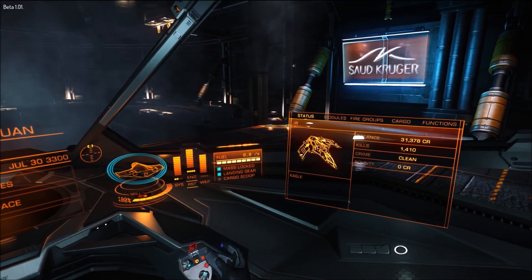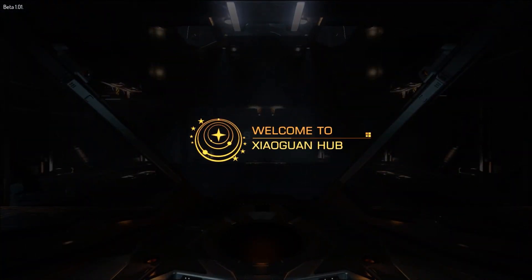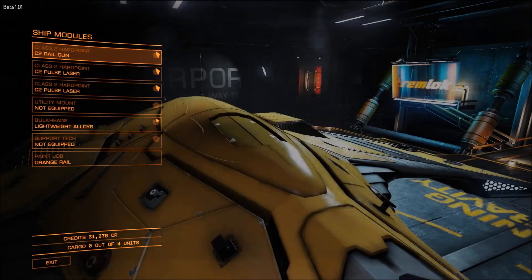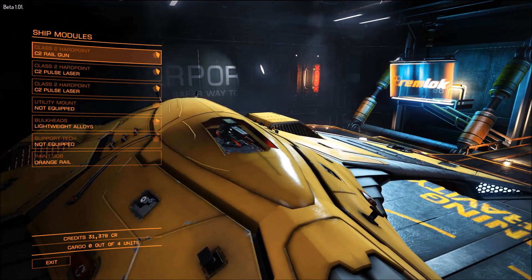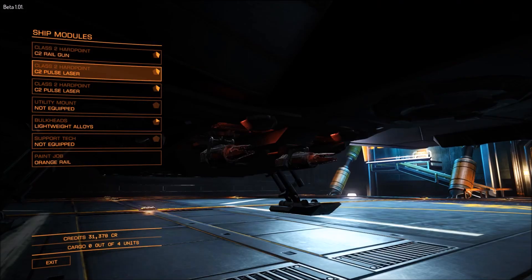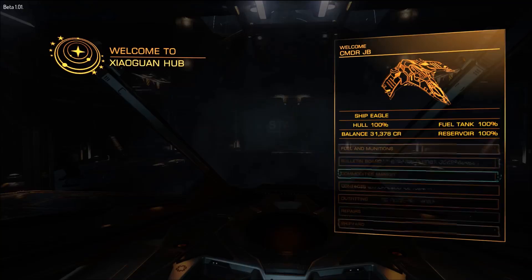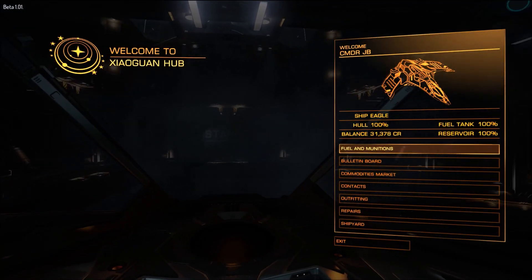I have my rail gun. I have my two pulse lasers. It's got my orange paint job, my rail gun, and my two pulse lasers that I had equipped before. So there you go — that's what happens when you die.